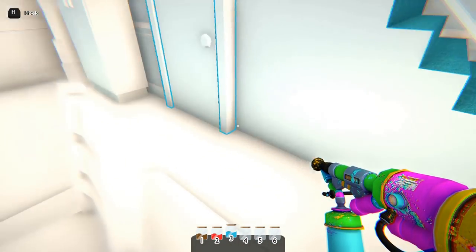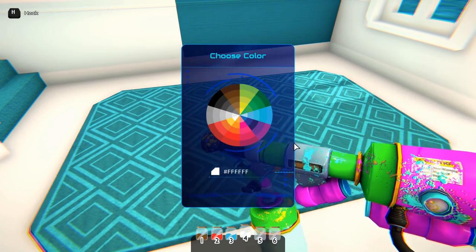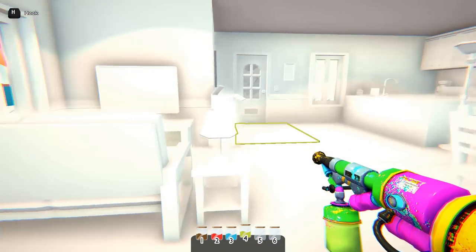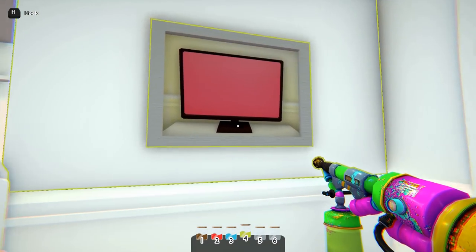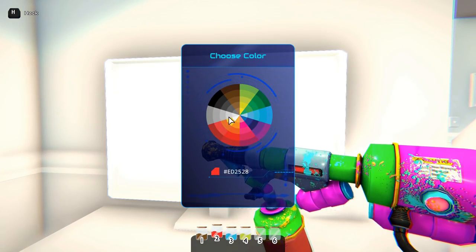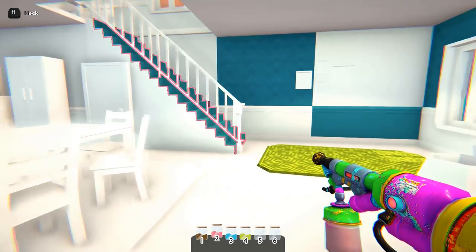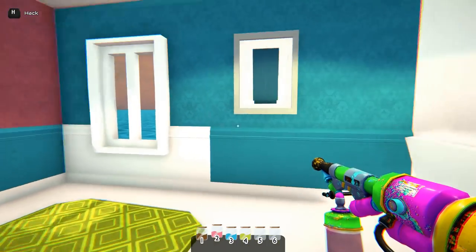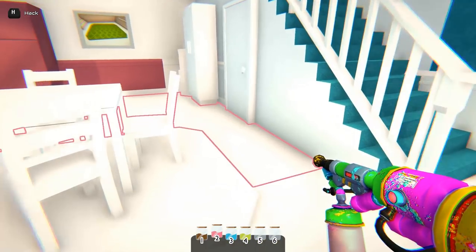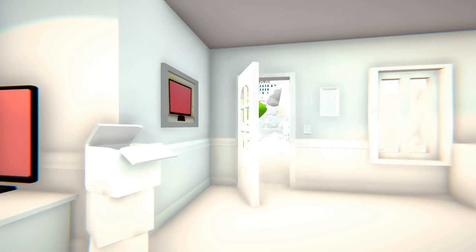Here we have a green carpet, a pink monitor, some random pink, and the last object is the blue closet. And the level was completed successfully.